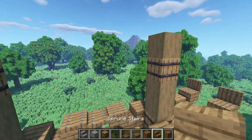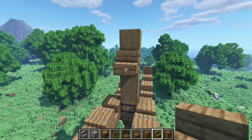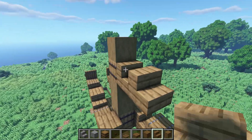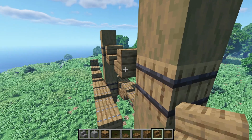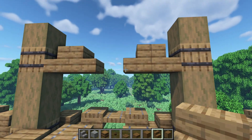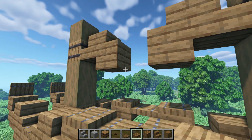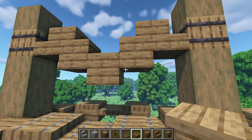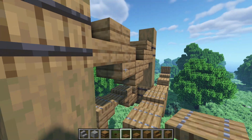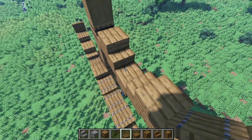Now let's get some spruce stairs. Place a placeholder and a stair against it, just like that. Same thing here — placeholder, then a stair. Place another stair against this one facing this way, and another one facing this way. Now let's get some slabs — place one here, another one underneath this stair, and then a full block in the middle. Then get some spruce trapdoors — place one here, and another one underneath this stair. Then another trapdoor on top right here.